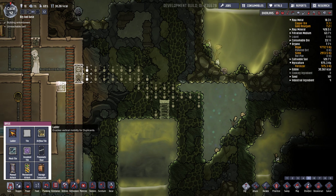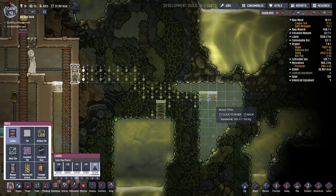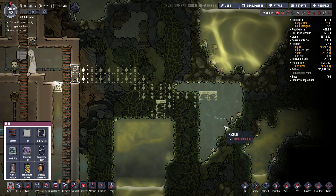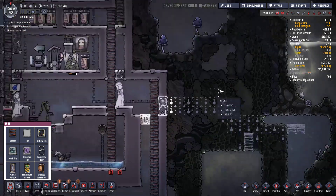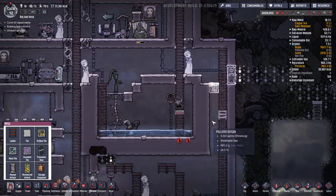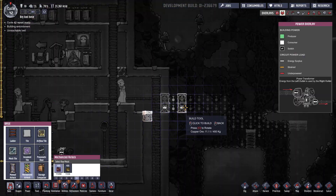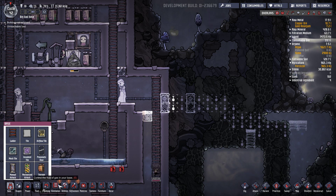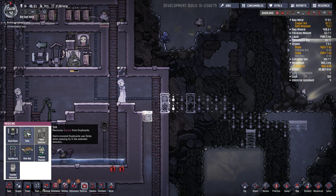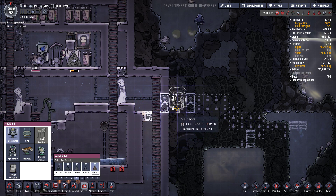On va mettre ça comme ça. Une échelle pour accéder ici. Là je vais creuser. Peut-être que les clones qui vont travailler sur le projet vont avoir quelques petits problèmes. Ce que je vais faire aussi quand on va avoir des endroits vers des endroits contaminés : on va faire un double sas et on va mettre un endroit pour se laver de l'autre côté. Comme ça ils ne vont pas ramener les germes à l'intérieur j'espère.